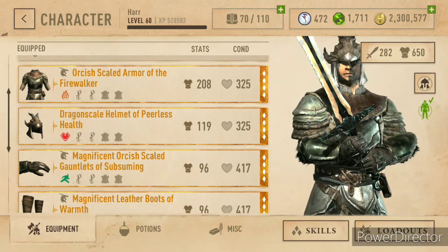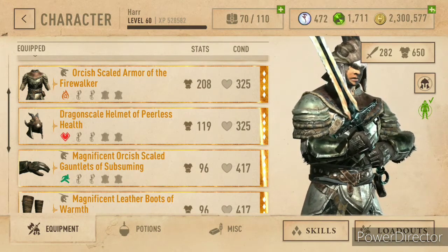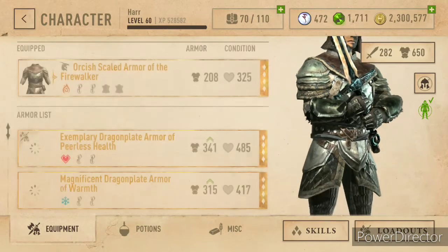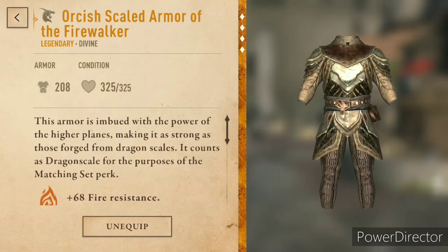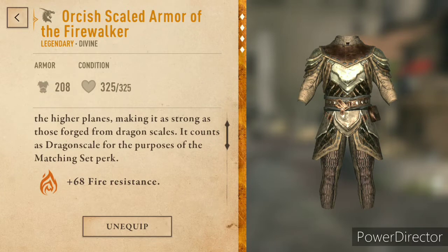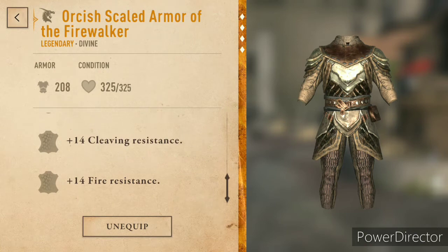What I wanted to show you was, if you're familiar with the Sigil Shop, I just wanted to point out the Divine Male Gear. This is what I'm after in the shop. Since I'm a two-handed weapon user, I don't have much interest in those 900 price tag versatile weapons. But this is the part that intrigues me — making it as strong as those forged from Dragon Scale. It counts as Dragon Scale for the purposes of matchmaking set, so you can mix and match a number of different resistances into a Dragon Scale armor set.